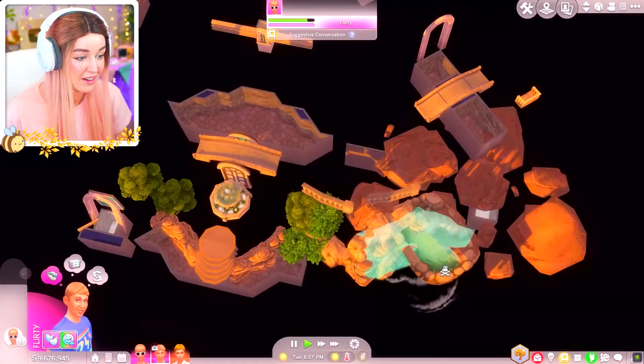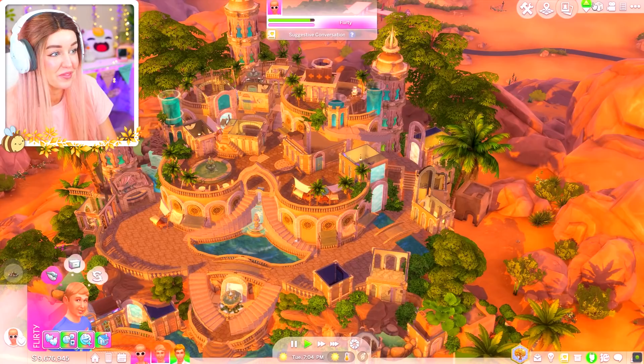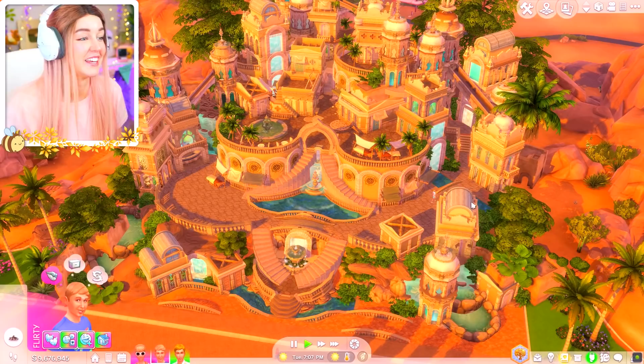Another little shisha area here. And look at the underwater pools that look like this from the top. My builds all look like the biggest trash in the world compared to this, but this is just a different level. Wow.